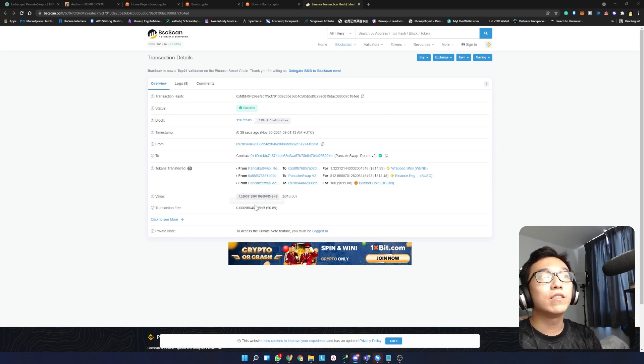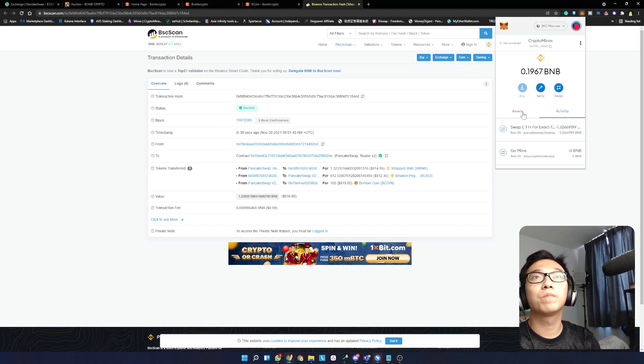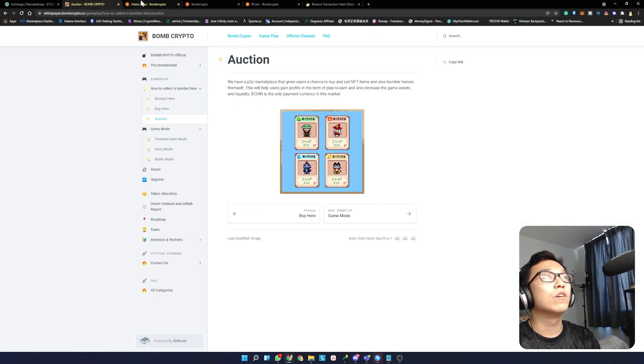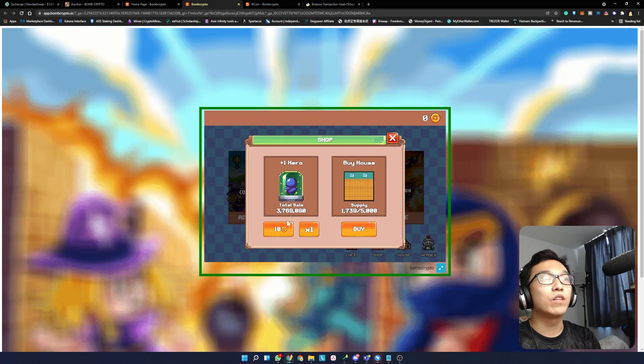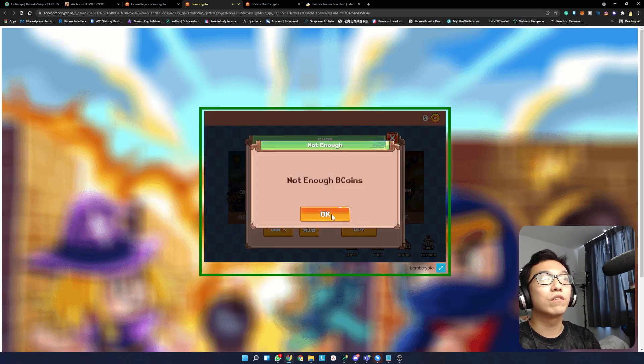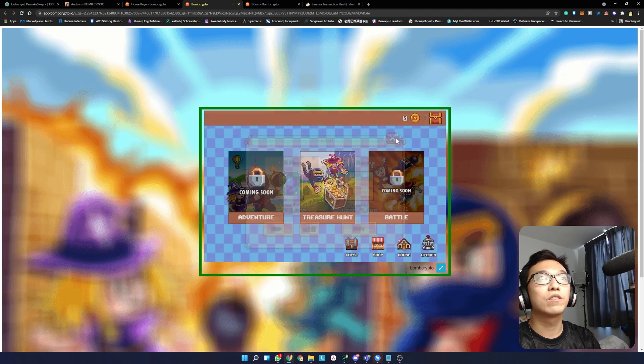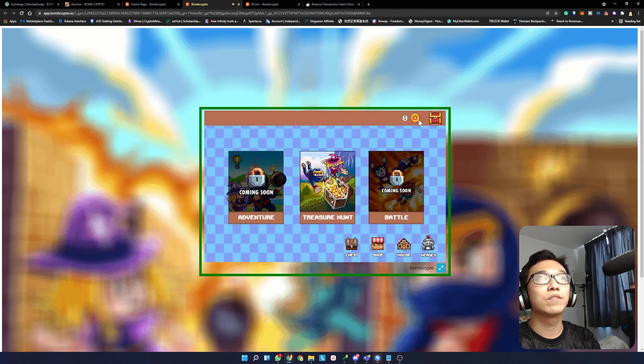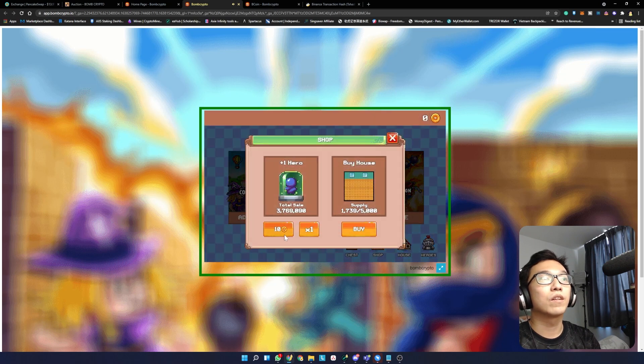On BSC scan it says confirmed. Let's check MetaMask — there we go, 100 B Coins. We're just gonna go back to the game and buy heroes now.